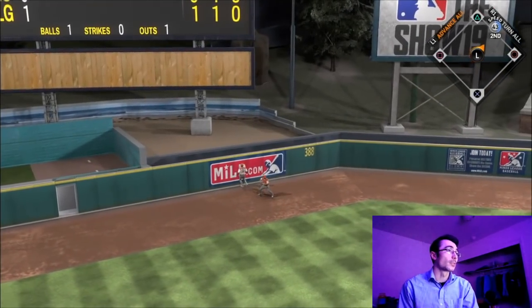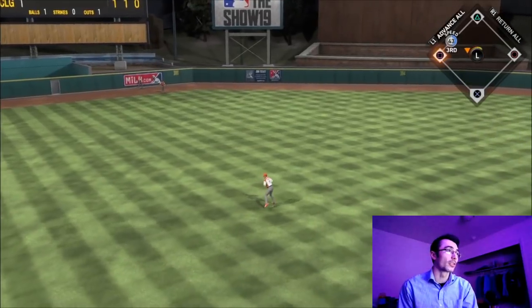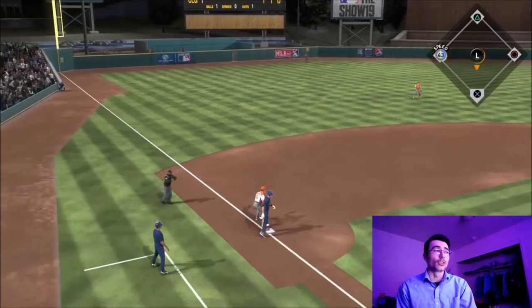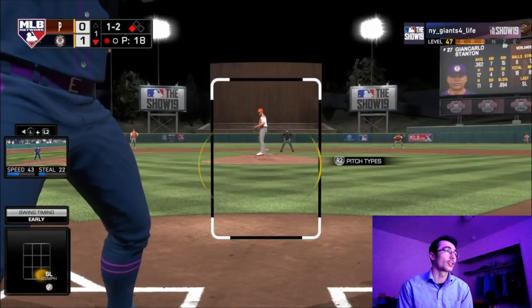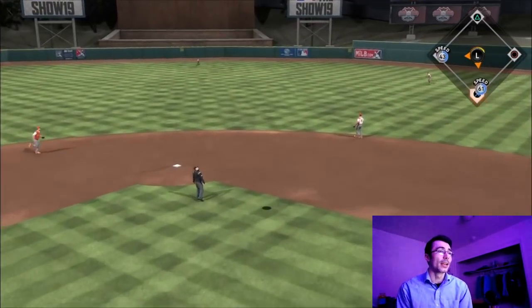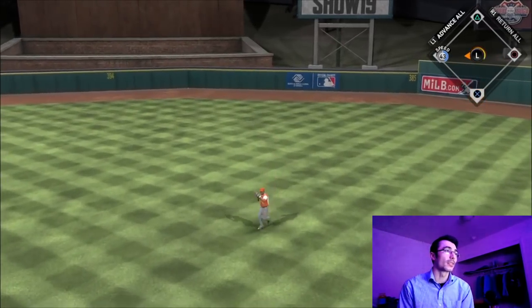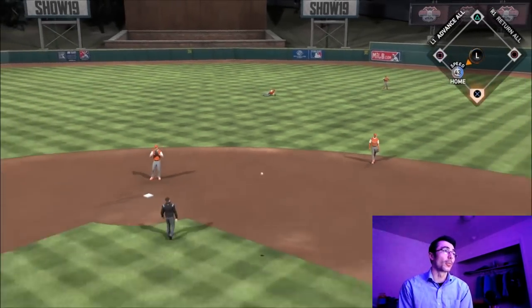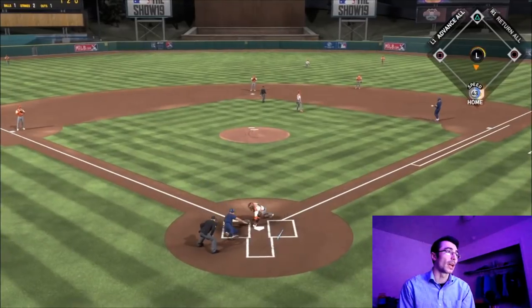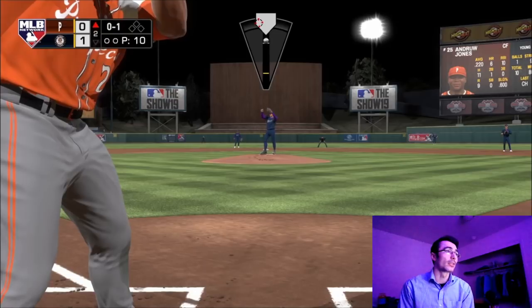Pablo Sanchez sends one deep for extra bases, and since their center fielder didn't throw the ball in right away I'm able to get to third. Now with Giancarlo up, I'm looking to hit a sac fly to score him. The opponent has Andrew Jones in center field and I'm going to test him — 43 speed — but he throws me out by a mile. That ends the inning on a double play.